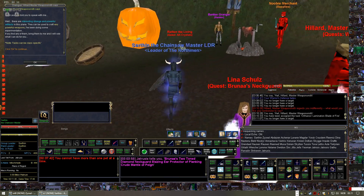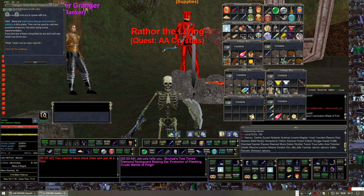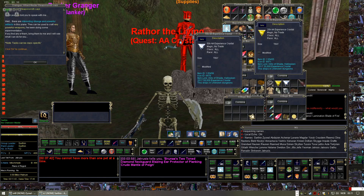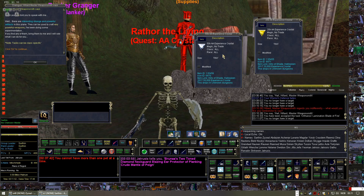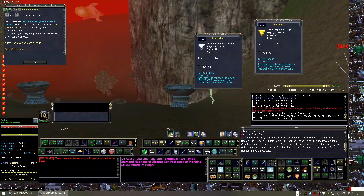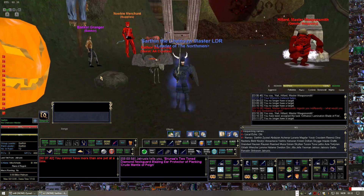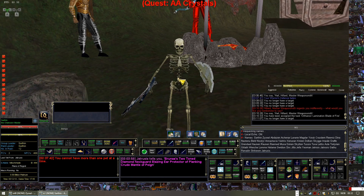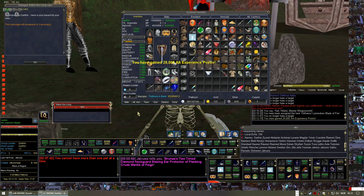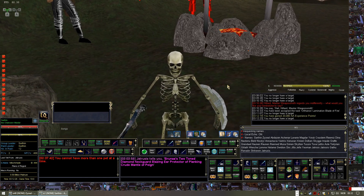Moving on, we have Rathor over here. Rathor accepts AA crystals. There are two different crystals — one is for 20,000 AA experience and one is for 50,000. While you're killing mobs in the zone, some of the mobs and specifically the bosses will have a chance to drop these crystals. Just stack them up on whichever character you want your AAs on the most and hand them to this NPC to gain AA experience points. Make sure you spend these crystals before the event is over, or they'll just collect dust in your bank until the next event.